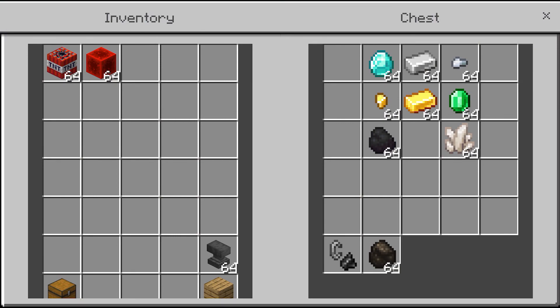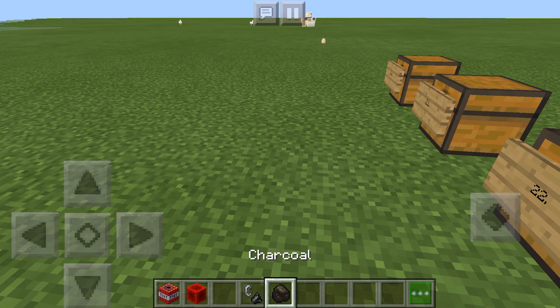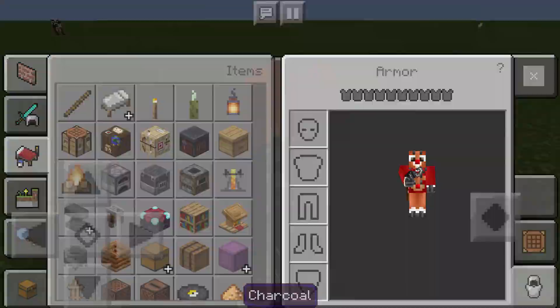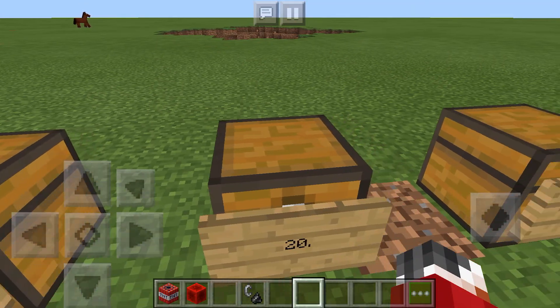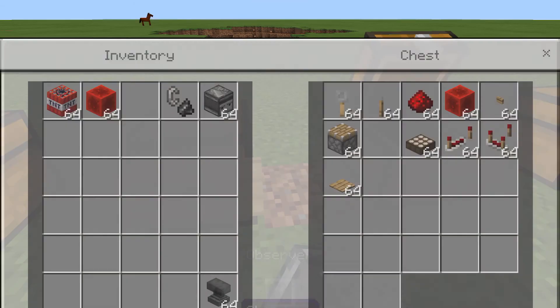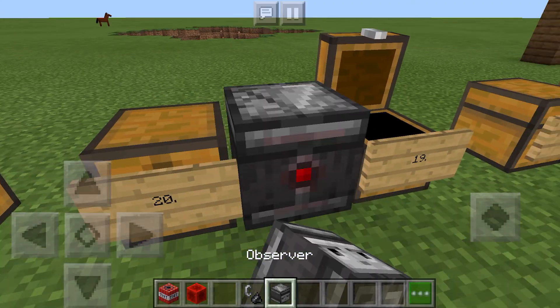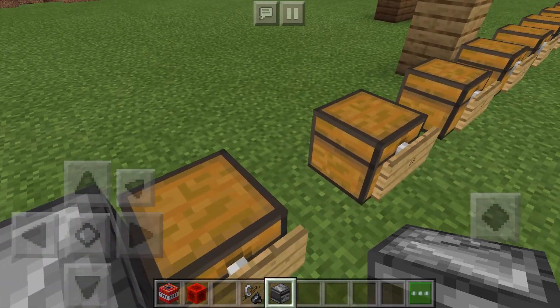At number 20 we have all the ore stuff and other things you can make stuff with — except for charcoal. Charcoal is disgusting and charcoal doesn't need to exist, so let's just get rid of charcoal. At number 19 we have all the redstone stuff — basically anything that can be made with redstone and uses redstone to work. Like this observer block, probably my favorite of the redstone blocks. Look at that face, it's so beautiful.